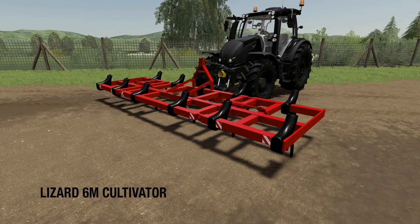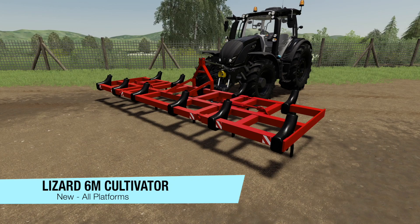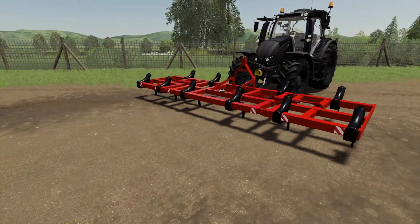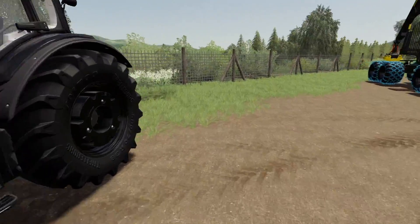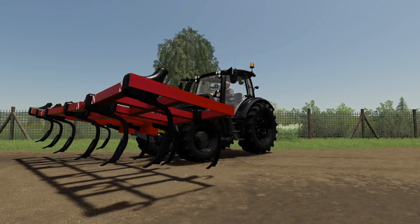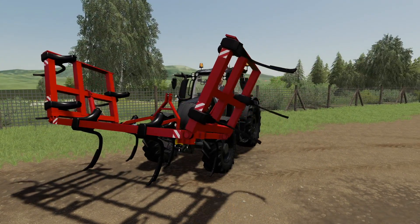The next-to-last new mod today is the Lizard 6m Cultivator. It costs $7,000, max working speed is 17 km/h (around 12 mph), requires 180 horsepower, and works at a 6-meter width. This folding front cultivator is perfect for preparing your seed bed. We've got it mounted on a 200 horsepower tractor and it folds up nicely.